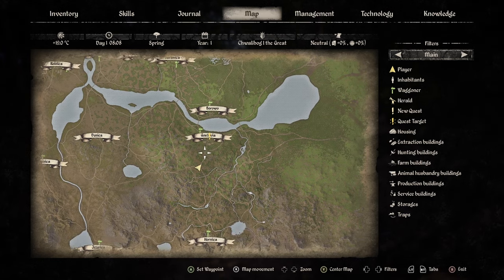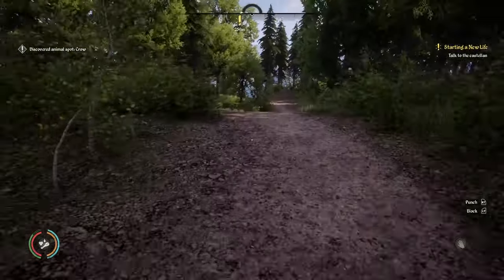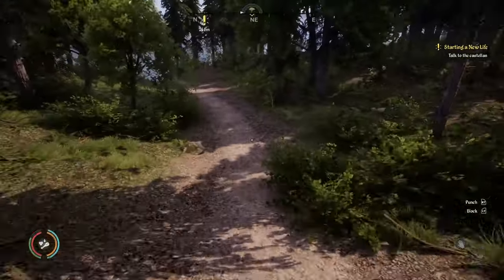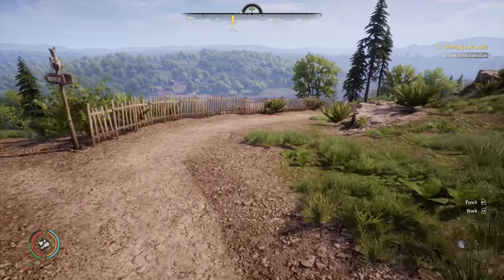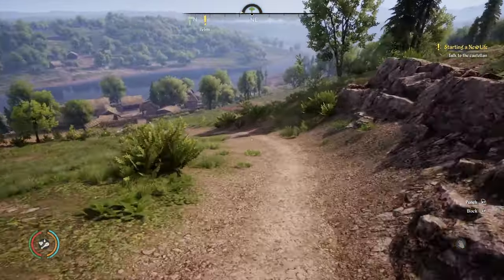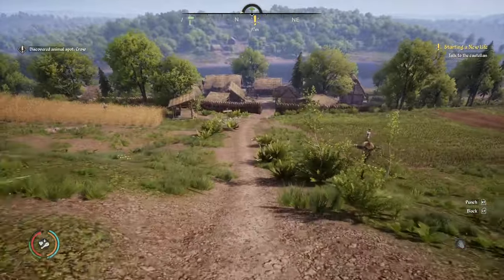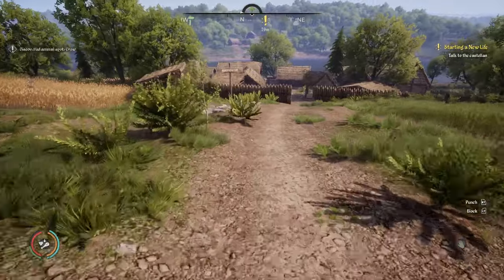When you start off, you pretty much just run down there and see what's up. To sprint, press and hold on the left stick. When you're playing on Xbox, the green bar there is your stamina bar. You get a certain amount of sprint, which is the green stamina bar, and you share that with all different sorts of actions.